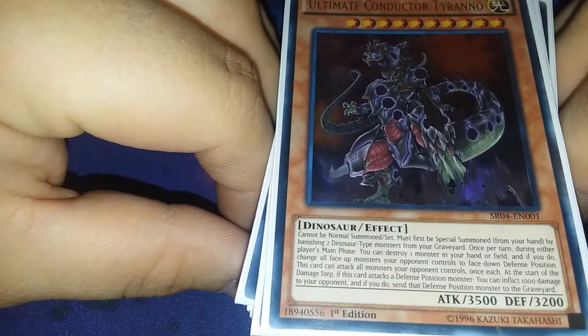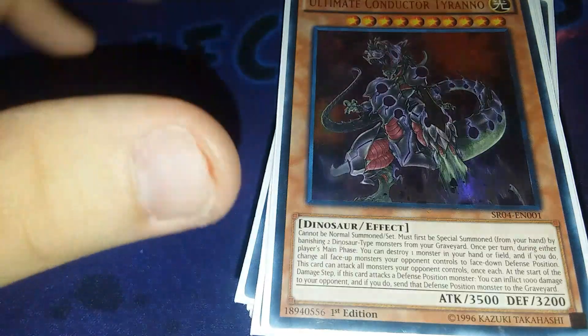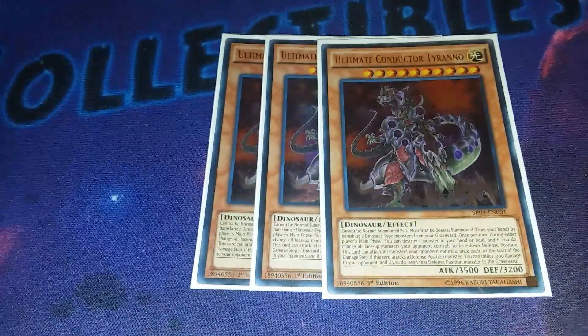So we're gonna get right into this. Please like, comment, and subscribe. Alright guys, so right now I'm having to proxy a few cards, but still I'm gonna explain everything and why I need it. Starting off with the monsters, we're going to go with the big bad boy himself - triple Ultimate Conductor Tyranno.